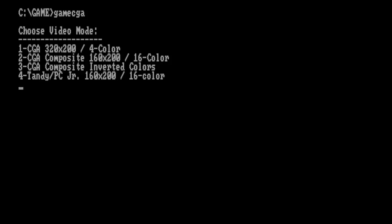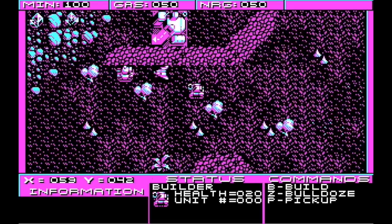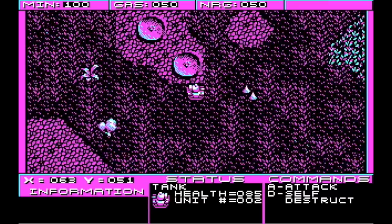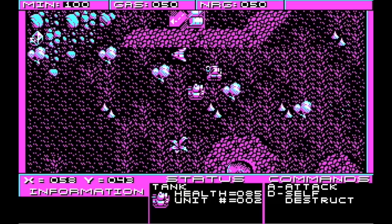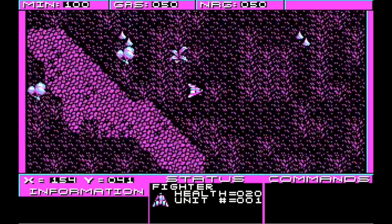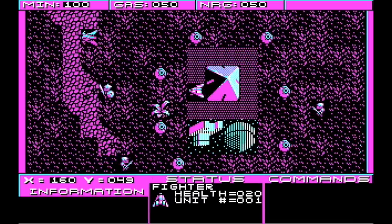Now let's see the actual game. When it starts it gives you the option of four different video modes — really three, since composite and verticolors is the same mode with reversed hues for CGA machines that use different composite hues. I'll select option 1 for regular CGA. You may notice this looks a bit different because I just got in a new tileset from the pixel artist I've hired. This is a tank I'm driving around, with a different screen layout from the Commodore version. I can select a different unit — this flying unit can go over anything. There are no sound effects yet.